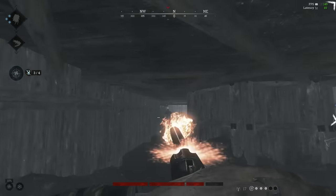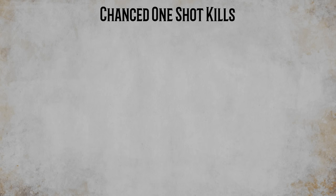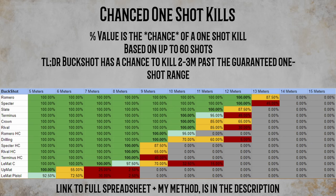I'll touch on this more in the comparison section. Now let's go over the luck-based one-shot kills. This chart plots the chance for a one-shot kill at range. Any value less than 100% but greater than 0% means that whenever you target a hunter in that range, you are rolling the dice on a one-shot kill. The quick rundown is that shotguns typically have 2 to 3 meters past their guaranteed one-shot kill range where there is a chance they will kill in one shot. This chance decreases with range out to the store page effective range, where it drops to 0%. There is a link in the description to the values in this spreadsheet and my data collection methods.